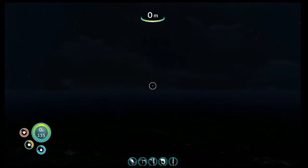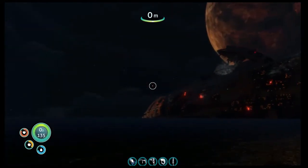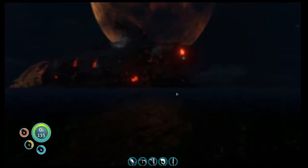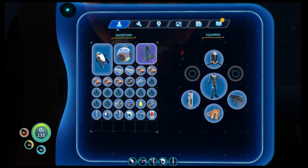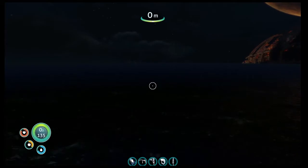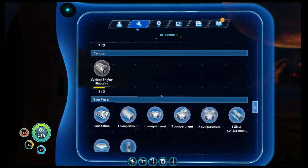Hey everyone, Lensmanoz here and welcome to another episode of Subnautica. Today I'd like to get a habitat underway. I was focusing on getting the multipurpose room, but Peter gave me a big rundown on what I need to do. If I want to find the multipurpose room, the long and short of it is that I don't need it. So apparently I can go straight to doing just the basic compartments.